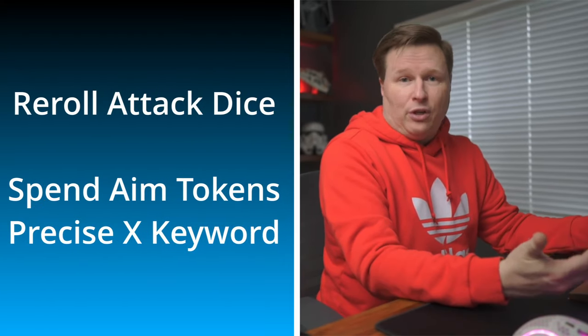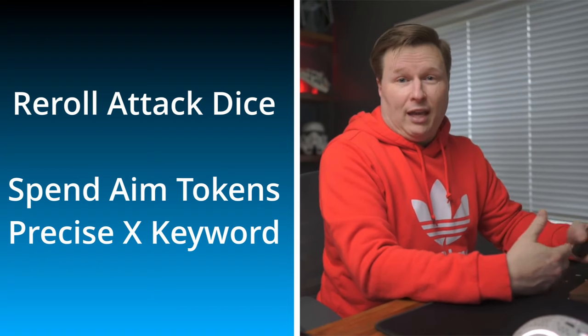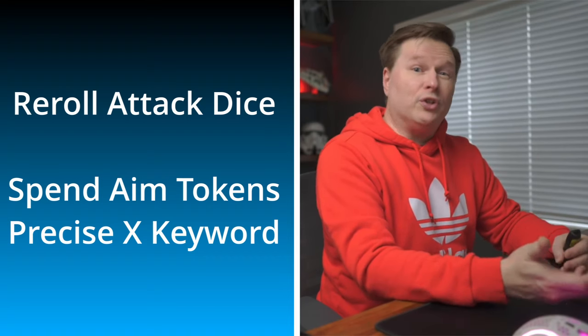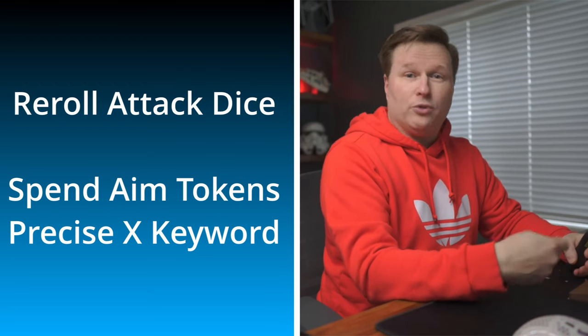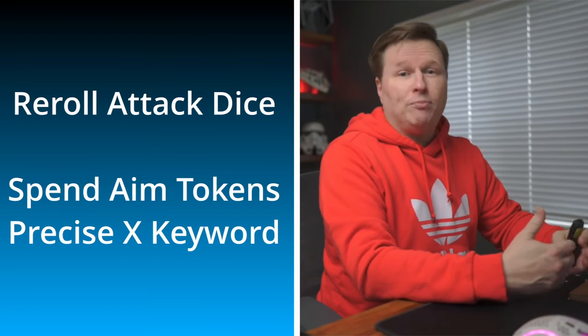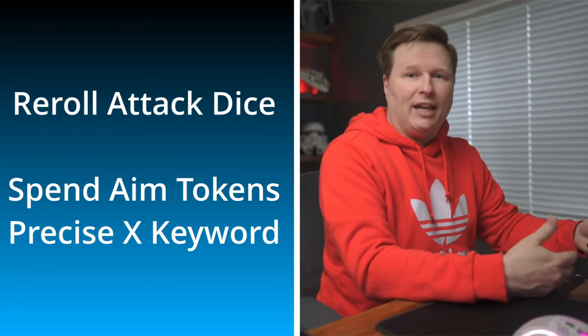The first step of the roll attack dice phase is pretty easy — you just roll the attack dice. Let's say you have an attack pool with five red dice; you throw them and get a mixture of hits, crits, and blanks. After that, the sub-steps come in. If you have an aim token — a green token you can acquire various ways — you can pick up two of those dice and reroll them. So if you got any blanks or surges you can't use, you pick those dice up and reroll them.